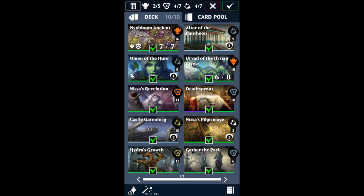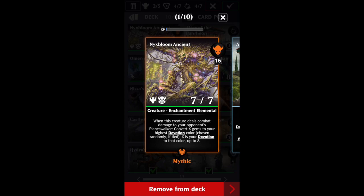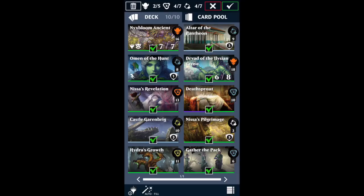This deck includes two enchantment creatures that are brand new. One of them is Nyxbloom Ancient — it is an enchantment elemental that also has devotion. When this creature deals combat damage to your opponent's Planeswalker, you're going to convert X gems to your highest devotion color, and X is your devotion up to eight. So once you get that eight devotion, it caps.